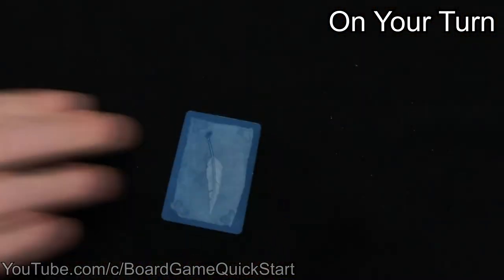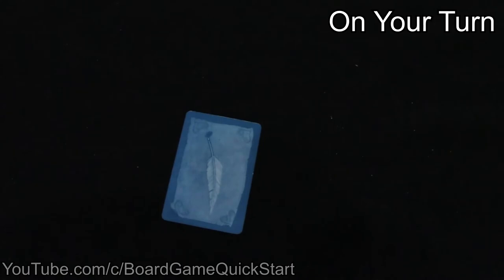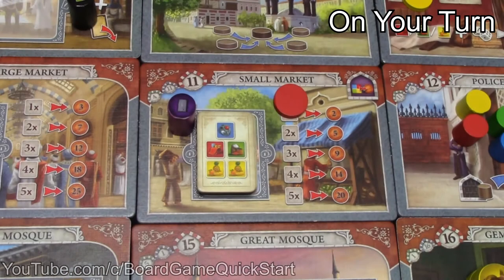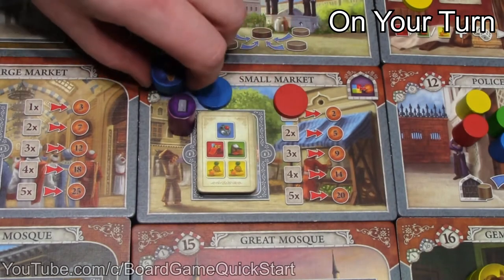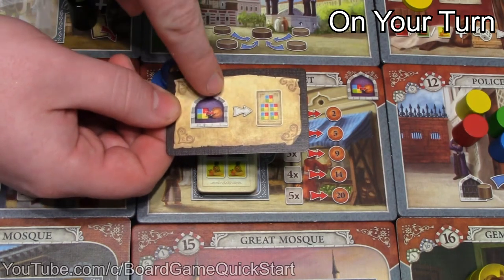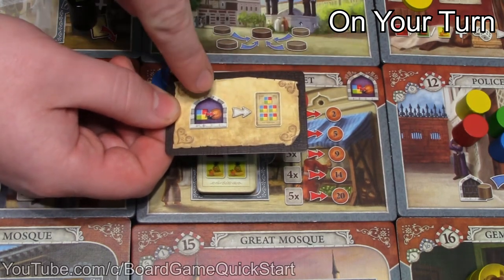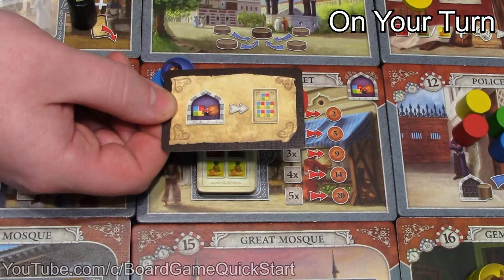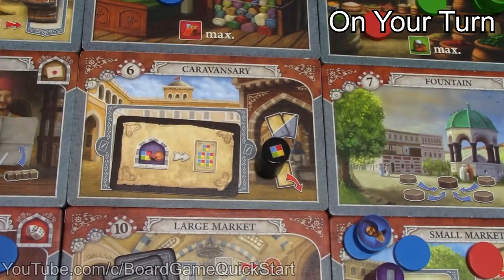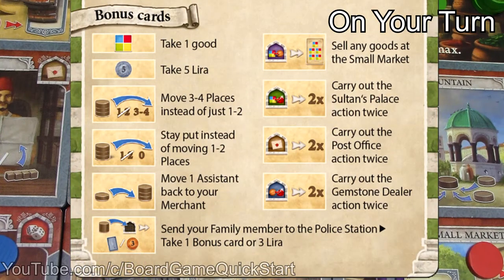You also have a hand of bonus cards. You should start the game with one, but can get more over the course of the game. You can play any number of bonus cards on your turn, but some of them only work when you're at a specific location. For example, this bonus card would allow you to sell any combination of goods at the small market, ignoring the current demand tile, but only if you use it when you're at the small market. When you play a bonus card, place it face up on the caravansary. You can find a description of all the different effects on your player aid.